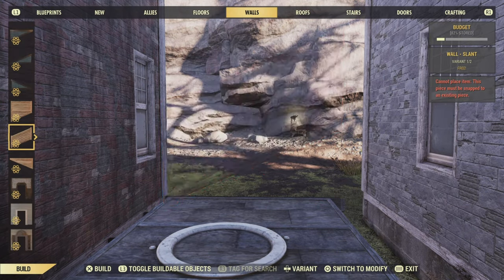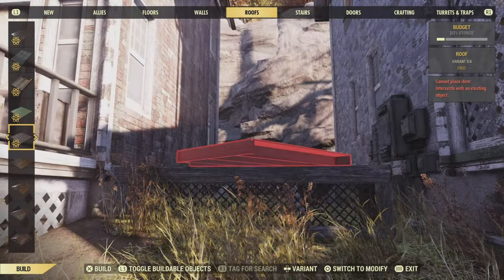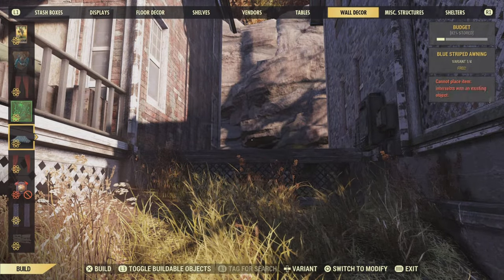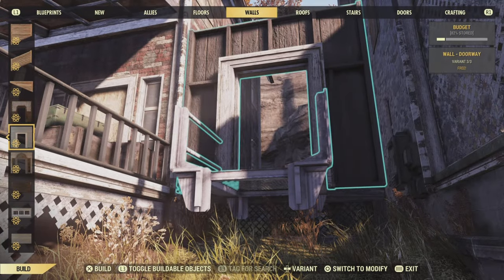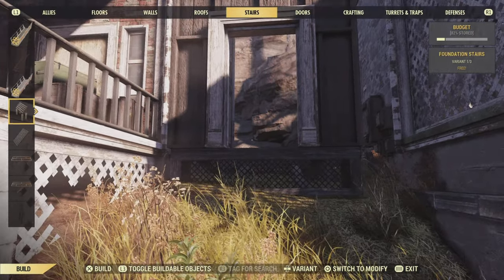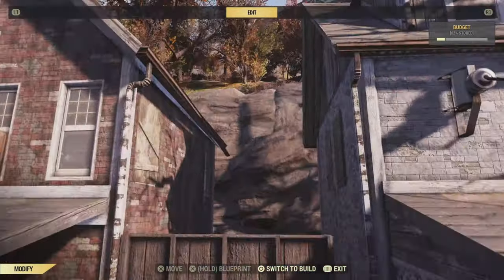So we're just going to put in walls like we did before — the ones I said place and then delete immediately after. This is really simple — you're just building a box effectively with some top arches on it. At the front here I'm using the catwalks to double wall. It's about the only thing they're useful for at the moment after that art fix. Thank you very much Bethesda — just ignore the other bugs in the game but fix things that don't need fixing.